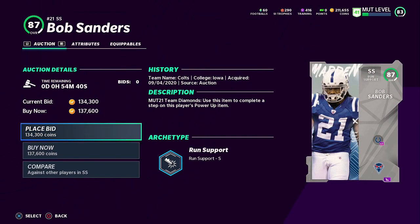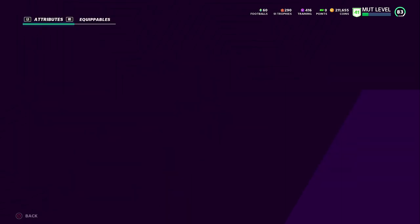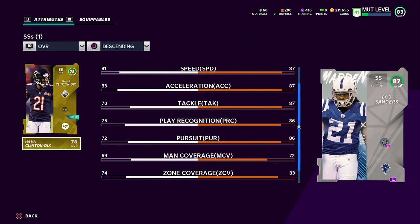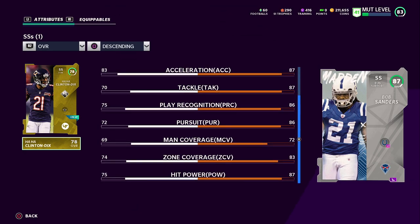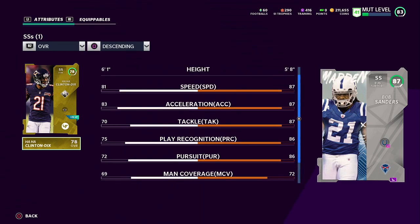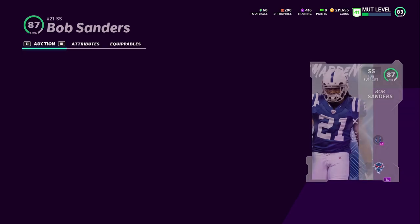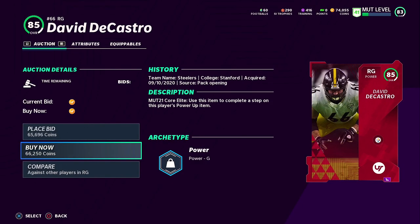We're going to bring in Bob Sanders as our new strong safety — the themed diamond edition. He's got really good stats. Right now we have Ha Ha Clinton-Dix and that's not going to cut it. Bob Sanders has 87 speed, 87 acceleration, 87 tackling, 86 play recognition, 83 zone, and 87 hit power — man coverage is a bit low but I run zone regardless. 258 coins, not a bad card for the price.